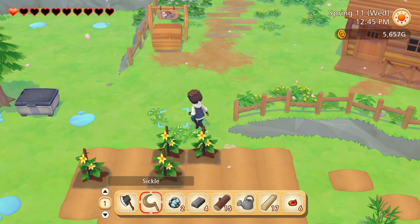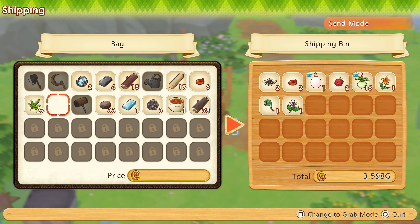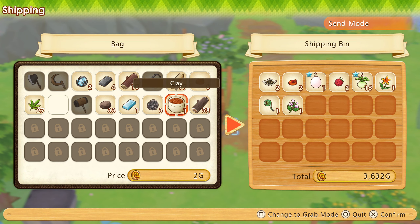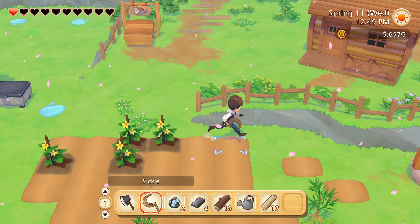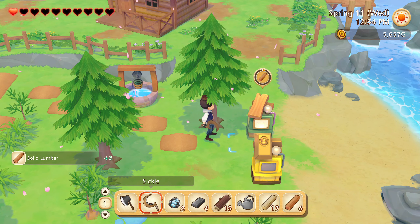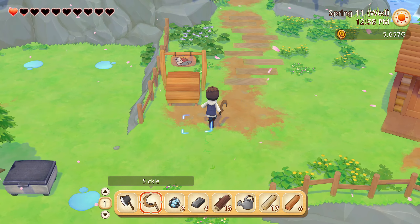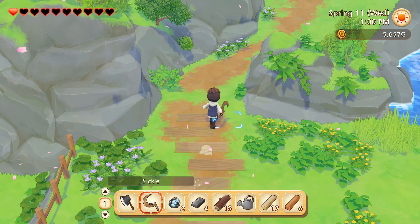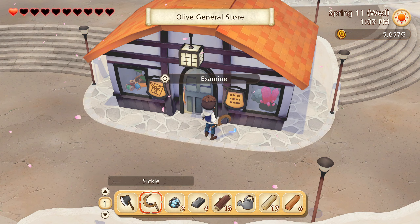Let's go to the shipping bin with the pink cat flower and the sap. Okay, let's head back into town — what's this, the general store?